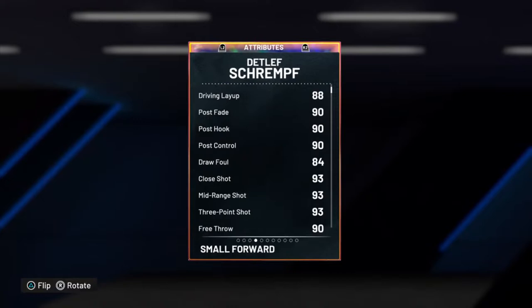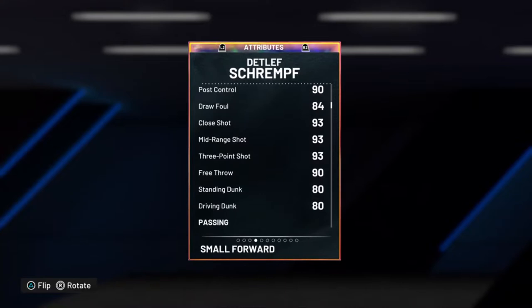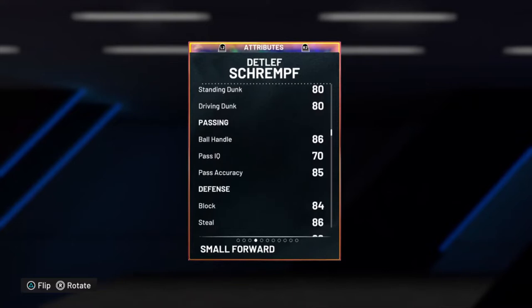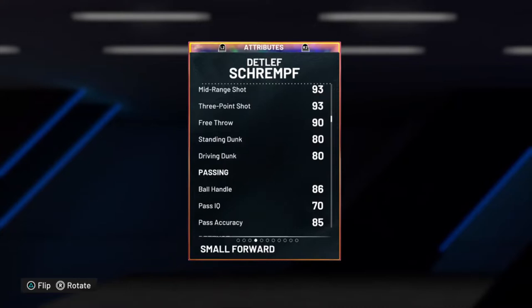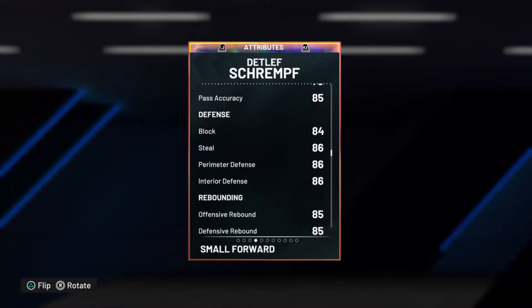Pretty decent stats — 80s and 90s starting out, 90, 93, 93 mid-range. His drive and dunk is a little low, but he does come with gold post riser so he can get some every now and then if he gets hot. With the 86 ball handle, your coach or floor general makes it easily a 90 ball handle and even an easy 85 drive and dunk once hot. You gotta take these stats with a grain of salt because all of them get boosted when he scores one point, and when you get takeover it gets boosted more.